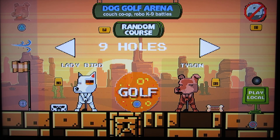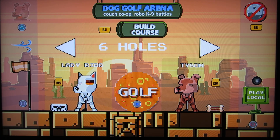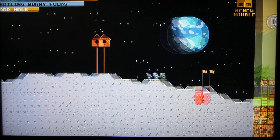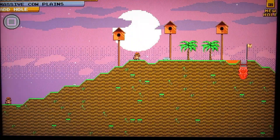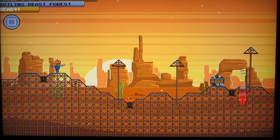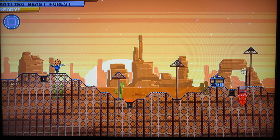When you play against a computer or a friend, it says you can have a random course or you can build a course. You can't exactly build a course — all you can do is pick the courses you want to have in the game. So you press square to add one, cycle through, press square again, and you're good to go. You can just pick the levels you want for your match.